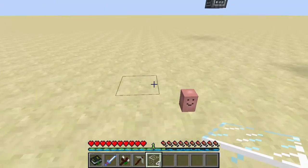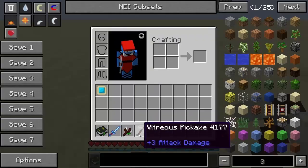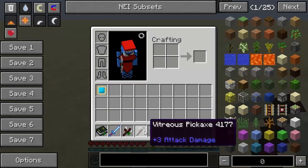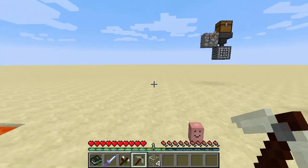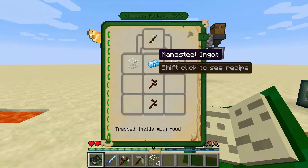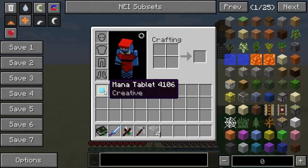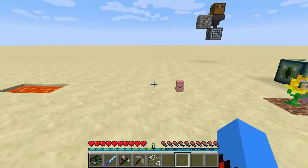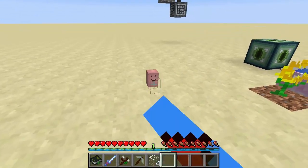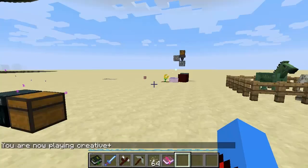You can pick glass up with the vitreous pickaxe, which is awesome. It also looks like it follows the normal rules - if you've got mana in your inventory, it won't actually run out of durability. You can craft it with two living wood twigs, a mana steel ingot and two glass. I didn't get any durability loss at all and I've got a mana tablet, so I would suggest that is the case. Vitreous pickaxe, guys.